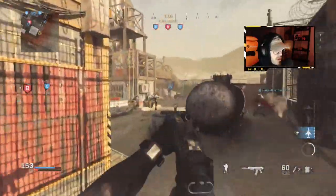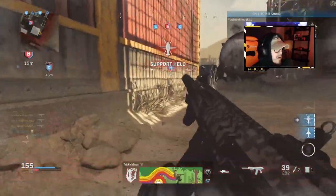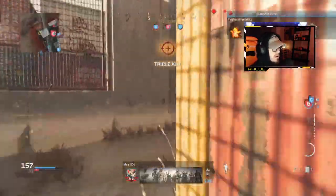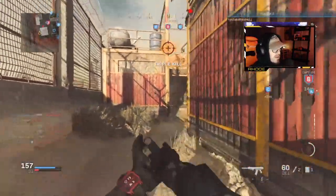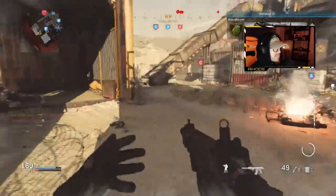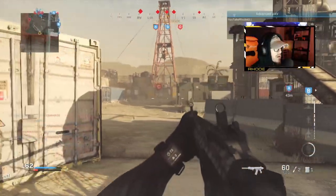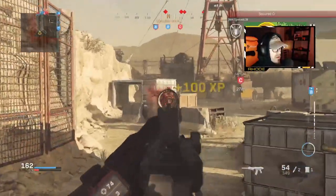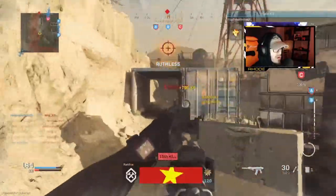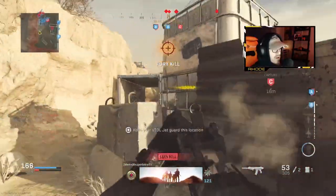Enemies have Bravo, you need to help secure Bravo. Support healers ready to launch — move, you need to go. We've lost Charlie. Advance to Alpha, attack attack attack!